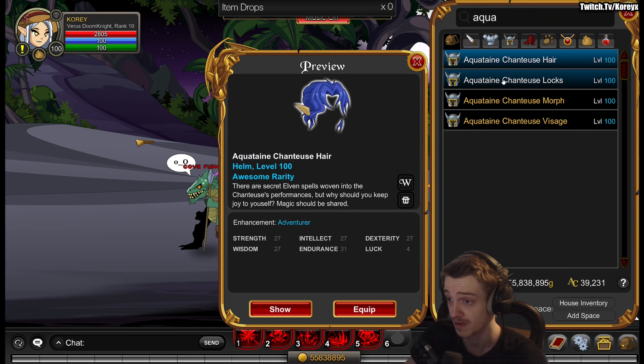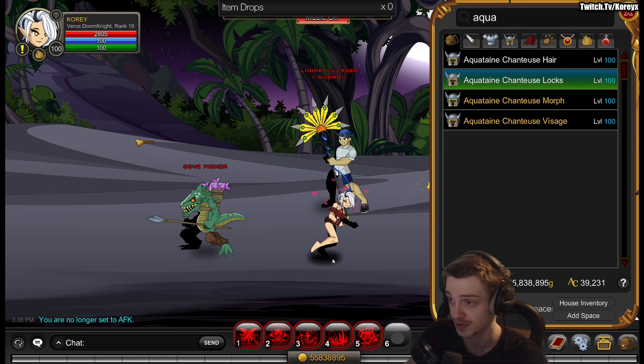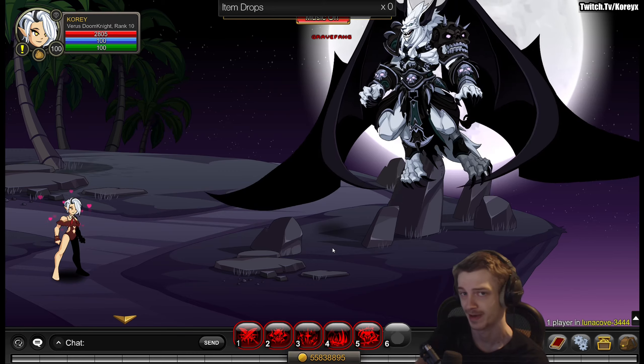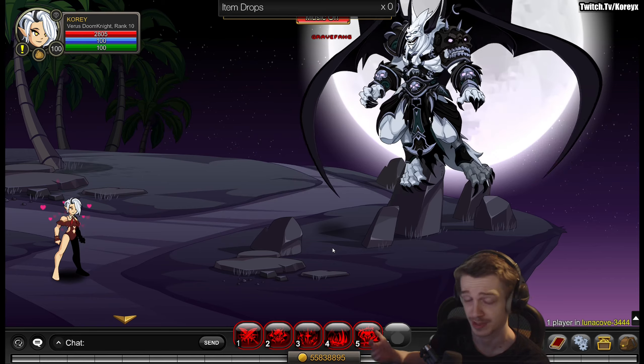Now we're heading over to Lunar Cove. The Lunar Villager will drop four different helmets — four different hairstyles from the villagers. You've got morph and non-morph variants, and there's a bit of color customization in there. Very nice looking, so grab those. Awesome rarity.